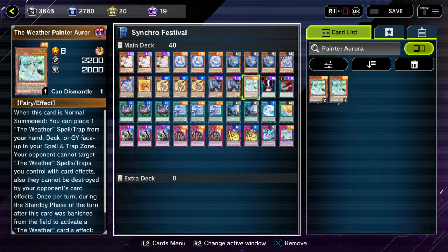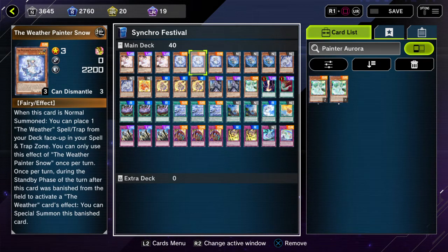Also Aurora. So Snow — you'd rather see Snow the most, because what she does is on normal summon, place one Weather spell or trap from your deck face up in your spell/trap zone. Note that before you get to the normal summon, if you open up any Weather spells — like one to two of them, mainly Snowy Canvas — this lets you dodge literally any hand traps that isn't Ash.